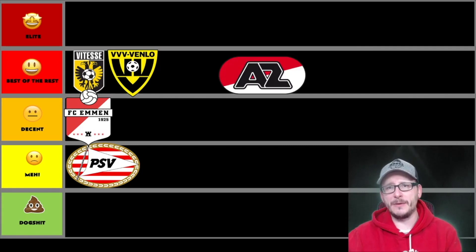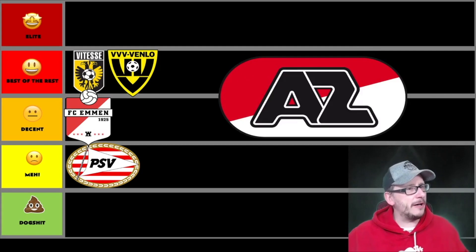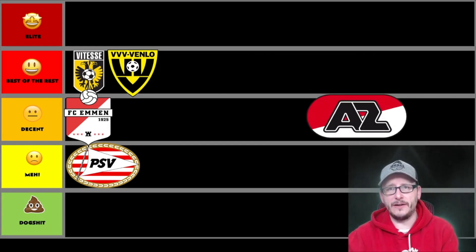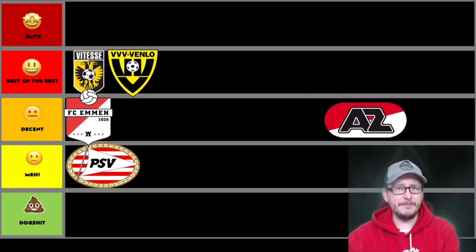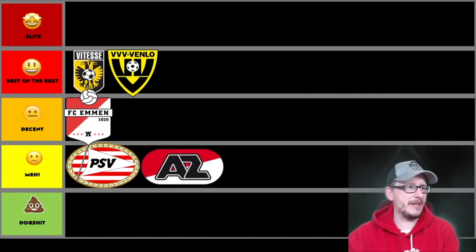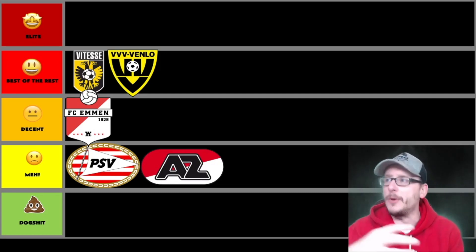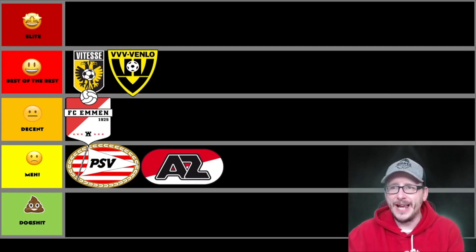Here's one that my United fans will be familiar with — AZ Alkmaar. Blowing it up to take a closer look. It does say AZ in there. It looks like a modern badge — modern font, modern whatever. It's got the red and white halves, similar to FC Emmen as well. As snazzy as the font is, this badge is also on a bit of a meh level. It's a bit boring, lacking a bit of something. When you compare it to Vitesse Arnhem and VVV Venlo, there's a lot more going on there — more character, more things to stand out.